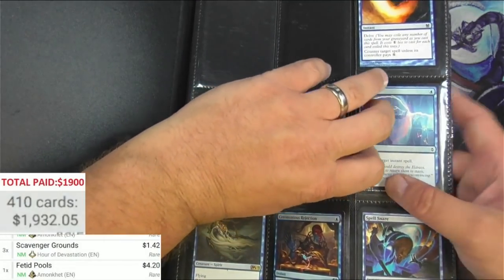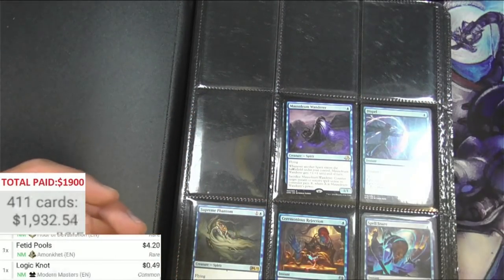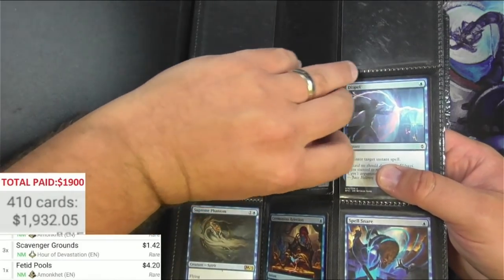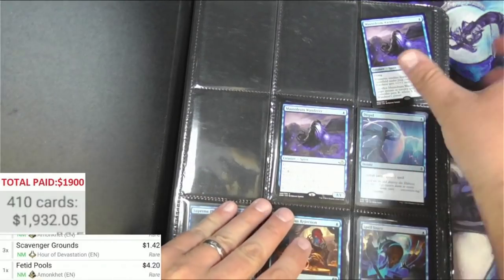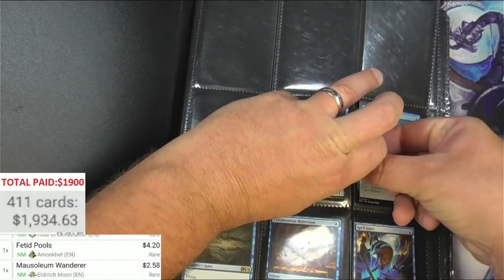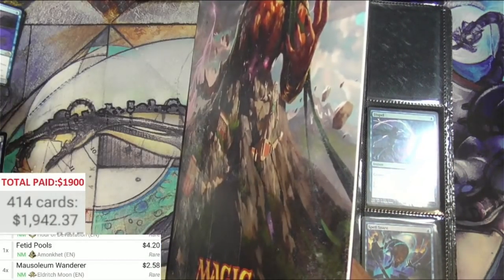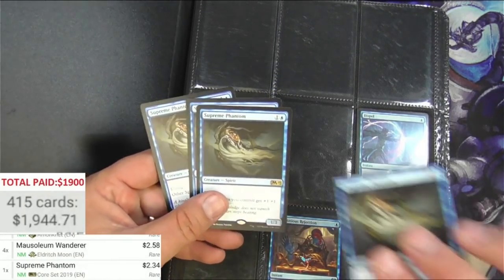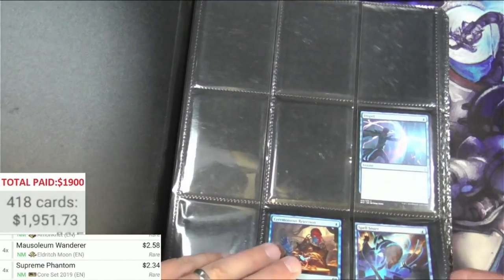There wasn't really much Modern stuff in the last two binders — it was all more Pioneer, newer stuff. Logic Knot is okay but it's not gonna make it. Are we gonna see more of that stuff in this binder? It still looks newer. There's definitely Modern Masters here — they're like stuffed in there. Mausoleum Wanderer, let's scan it — $2.58, gotta get those out of here. This was definitely a player deck builder. Supreme Phantom — a couple four-ofs, spirit lord, that's pretty good.